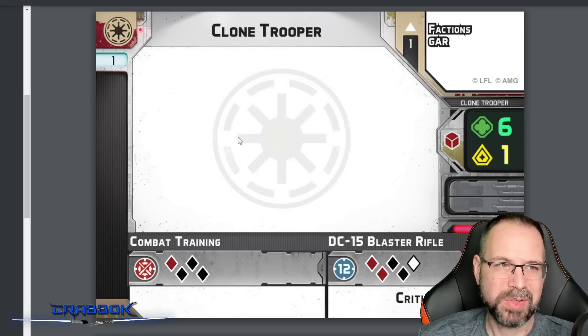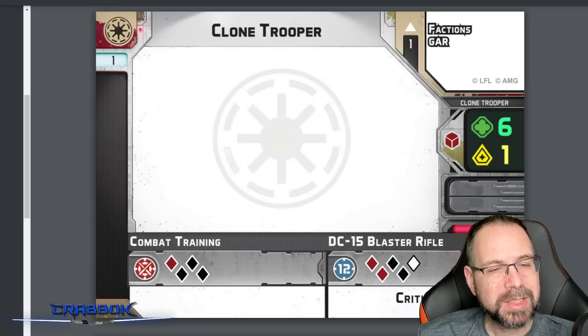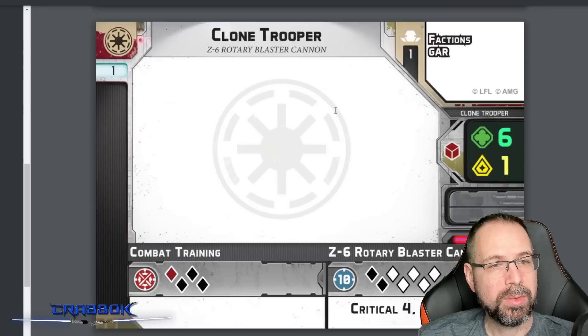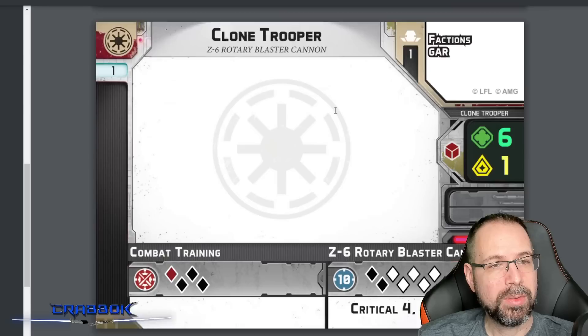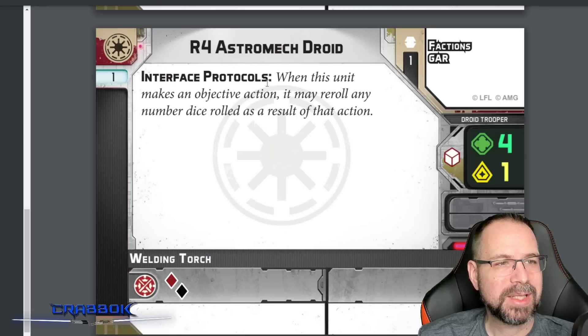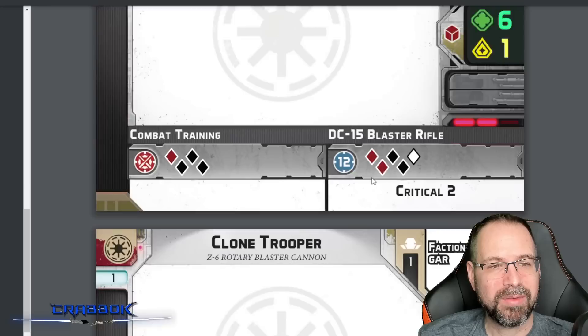Regular Clone Troopers have no keywords — no fire support — and no surge, which is standard across all units. No upgrades either. They have pretty good melee with 4 dice, and 5 dice at 12-inch range with Critical 2. The Clone Medic has heal and a better attack than the Worker Droid, which just has one suppressive die. The Astromech has melee only — no ranged attack. It's essentially there for objective actions that require rolling dice, with virtually no combat value.